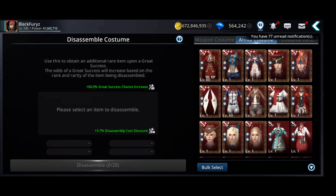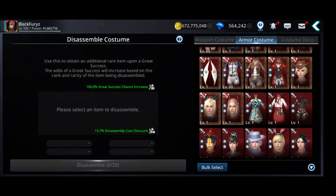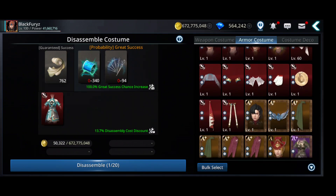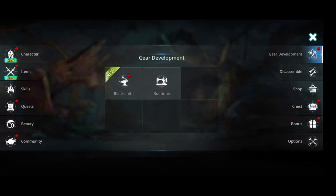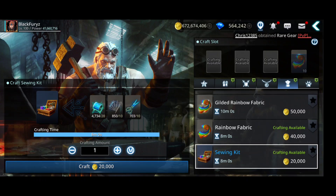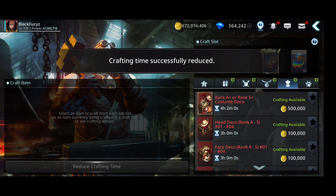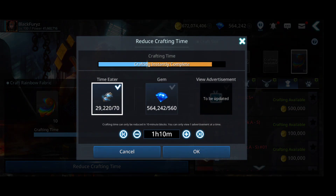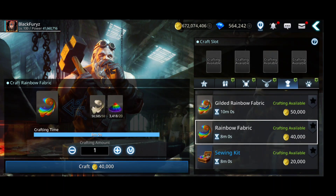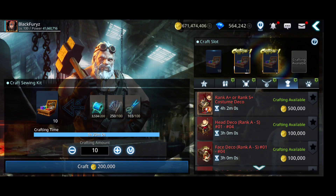Let's disassemble some armor pieces and weapons to get those starlight needles. Okay I got some from that one - good. Let's see how many sewing kits we can craft - another 10, okay this is good. I got a decent amount so let's craft them and use the time eaters. Now I should have enough materials for the fusions.